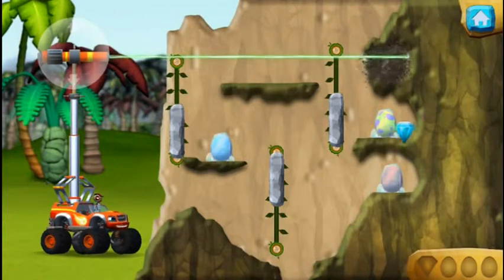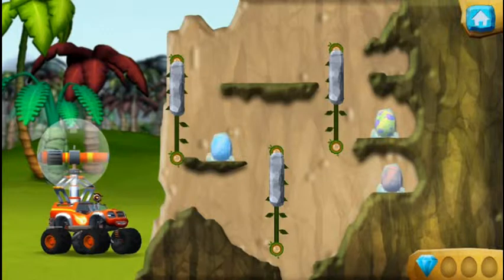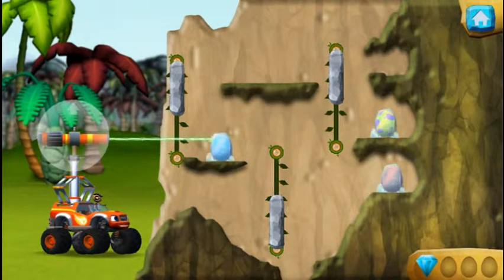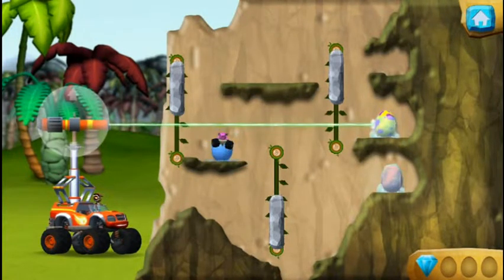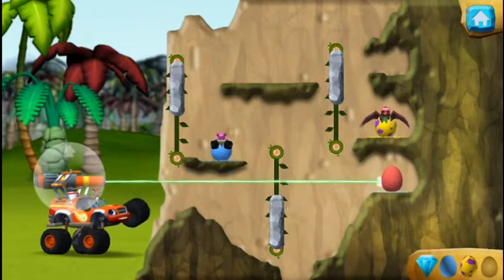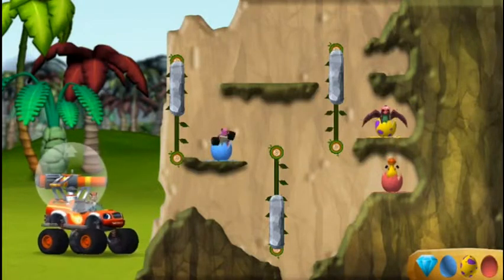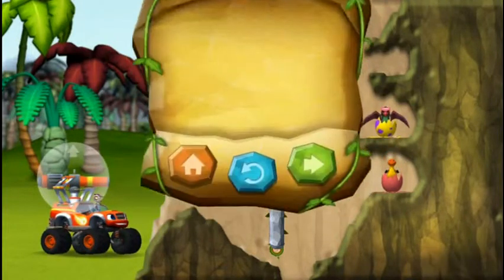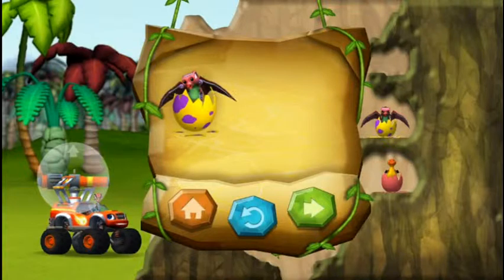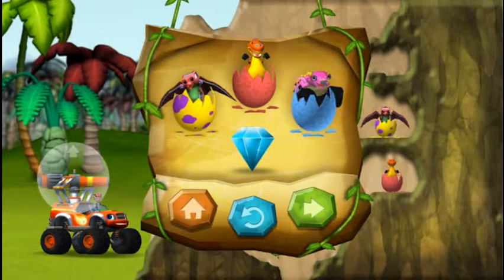Slide this wall. You found the prehistoric gem. Wow, that was excellent. All right, we rescued a baby dino. You rescued three baby dinos and you found a hidden prehistoric gem.